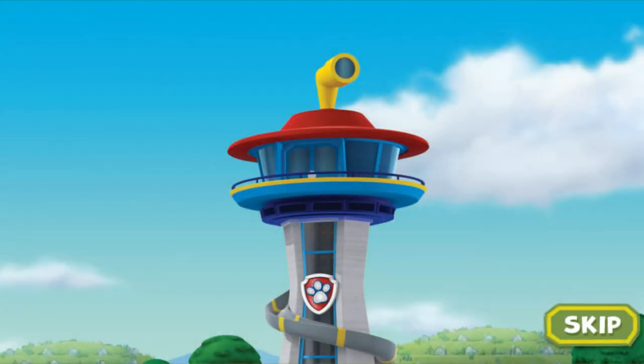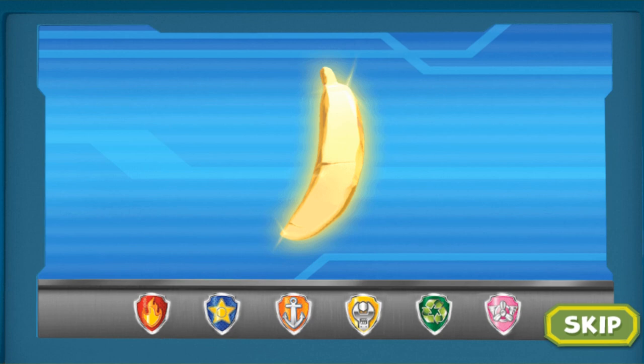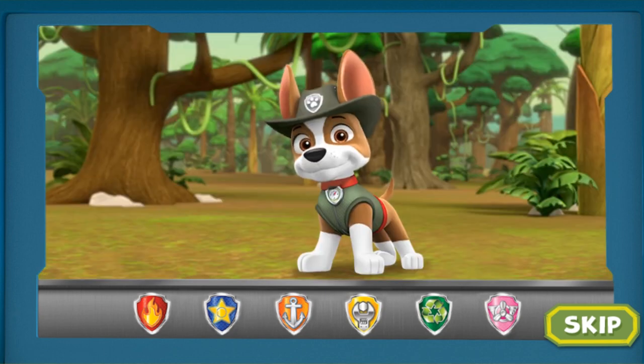Paw Patrol, to the lookout! Ryder has a new mission! The legendary golden banana is missing somewhere deep in an ancient jungle temple, but it needs to be brought to the museum. The Paw Patrol needs to call in some help for this mission. Tracker, the jungle pup.